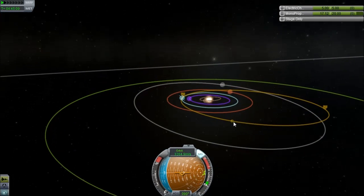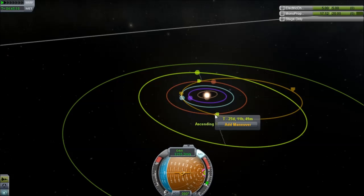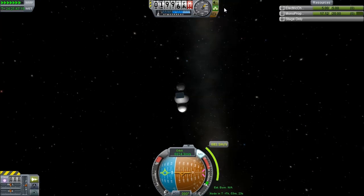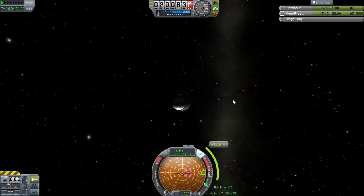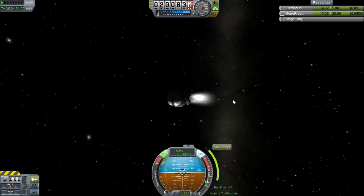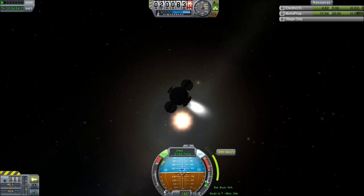That was probably the hardest part of the maneuver because we had to deal with the light and shade situation. Now it's just a question of rendezvousing with Drez. To make this video interesting, I picked a new target I haven't gone to before. We're going to use the maneuver node system to align the planes. Once I get close to my maneuver node, I get ready to burn — electric charge is depleting slowly, but the velocity on the maneuver node indicator is going down a lot more quickly, so we'll complete the maneuver before it runs out.